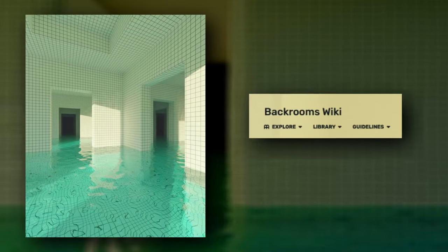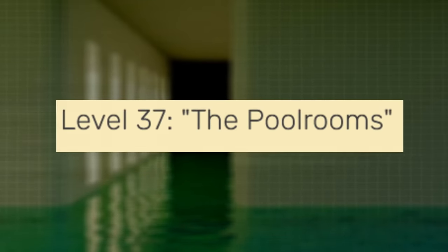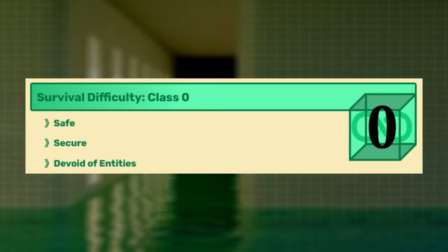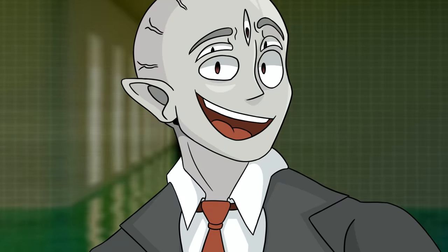The pool rooms is a level from the fandom, and it's Level 37. It's split up into a couple different zones which I'll get into later, and they all vary depending on how safe or how dangerous they are. The first zone I want to talk about is called the safe zone, and it's classified as a class zero difficulty and is devoid of anything that could possibly hurt you. This zone looks like a maze of white tiled walls and rooms that are filled at varying depths of room temperature water.